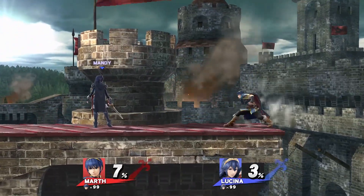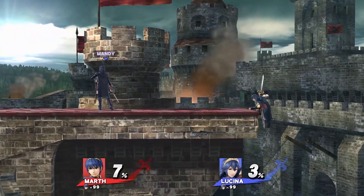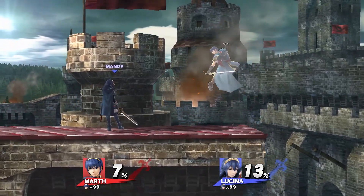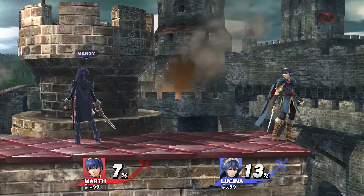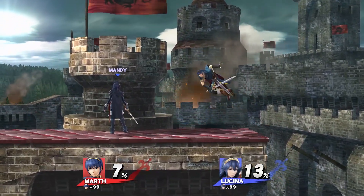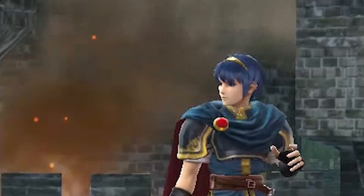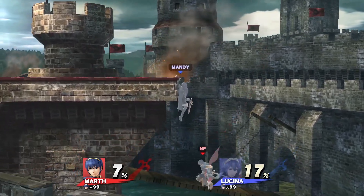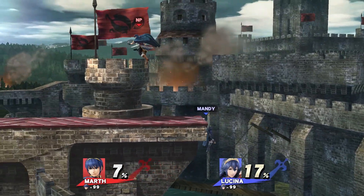When you grab the ledge there are five things that can happen: one, a regular get-up; two, a get-up attack; three, a ledge jump; four, a ledge roll; and five, let go of the edge into something — whether it's air dodge, double jump air dodge onto the stage, jump aerial, or whatever. If you're grabbing the ledge and do nothing and your opponent grabs it, you go into what's called a ledge trump animation. The ledge trump animation itself is 27 or 28 frames.